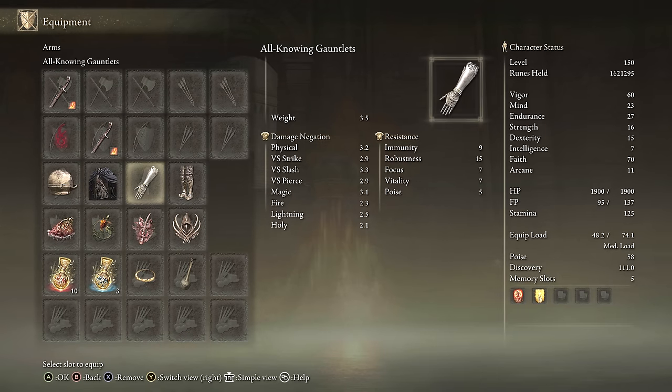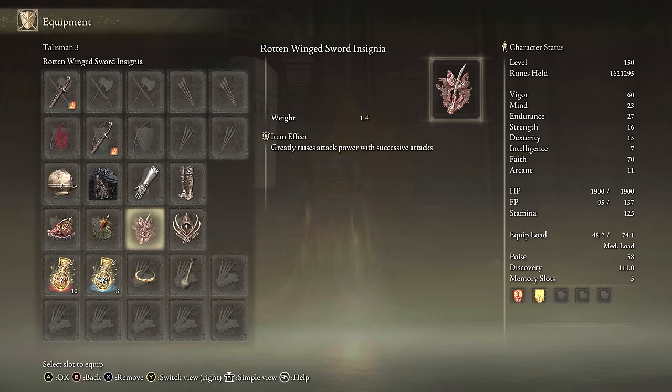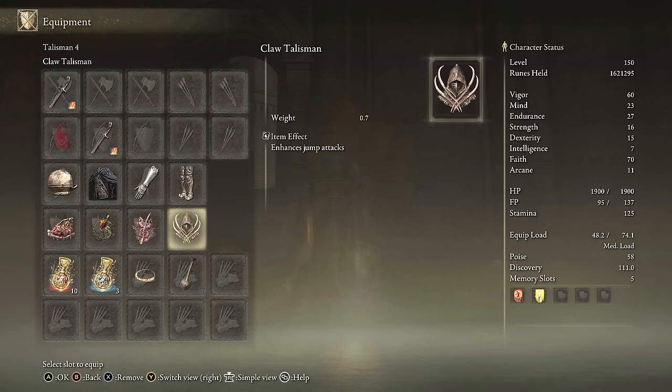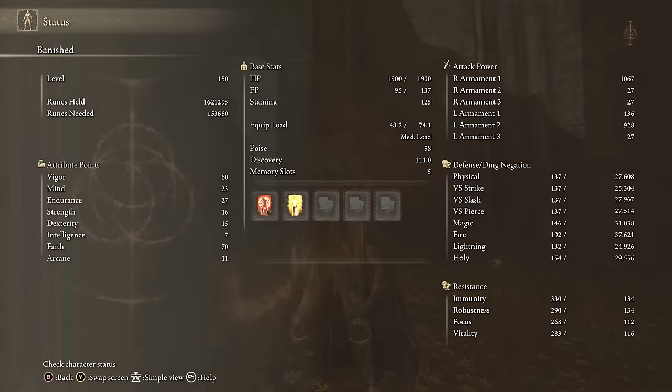For equipment on Flaming Strike, we have two Bandit Curved Swords in Flame Art with Flaming Strike, a random set of armor with the Raptor's Black Feathers, Shard of Alexander, Fire Scorpion Charm, Rottenwing Sword Insignia, Claw Talisman, Fire Talisman, and Thorny Talisman. For stats, we're using Golden Vow and Flame Grant Me Strength with 70 Faith, so we really pumped a lot of points into Faith to get a lot of damage out of Flame Art weapons, Black Flame Tornado, and Flaming Strike for well-rounded Faith-based builds.